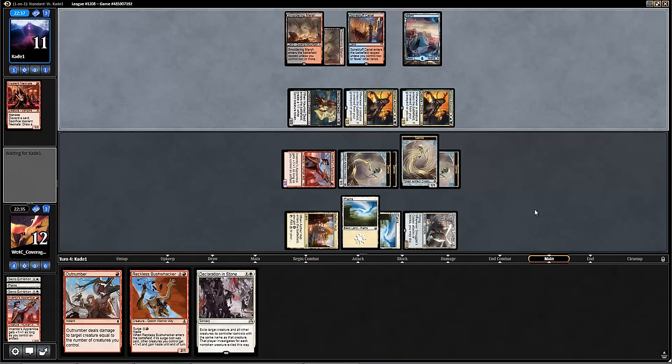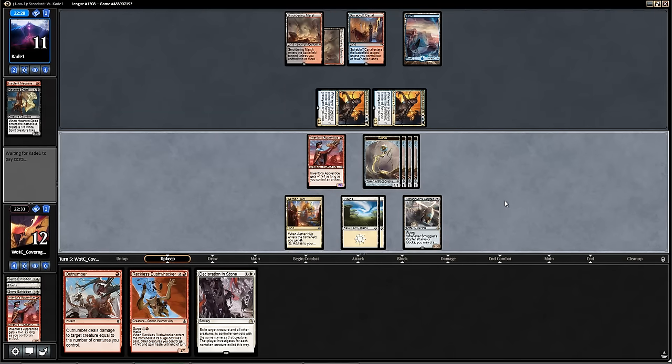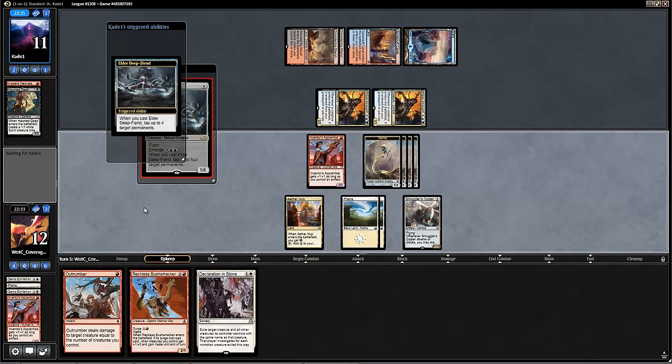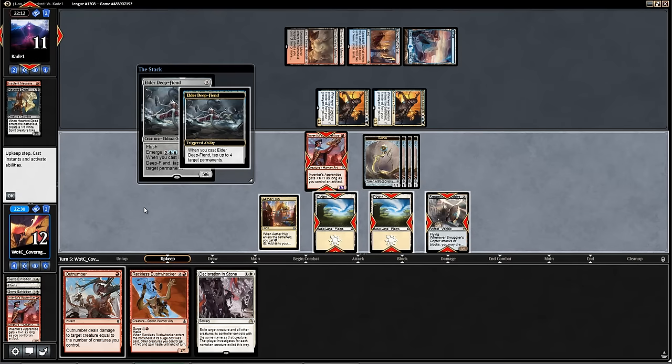Another Smoldering Marsh. Let's see if they have a Radiant Flames — no plays, though. That's good for me. Do we find a red source? They're going to play Elder Deep Fiend. That's kind of cute. What are they going to tap here? I assume they tap the Smuggler's Copter. So they're tapping the Copter, both my Plains, and the Inventor's Apprentice.